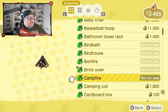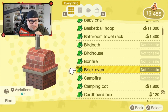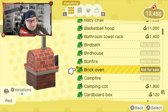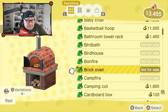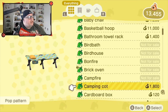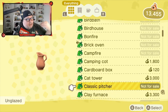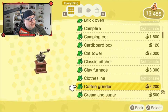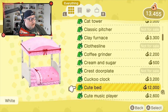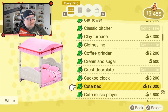Some things are marked not for resale. Some are crafting items you just can't rebuy — like the brick oven, which is a crafting item, so you can never rebuy it. But you can craft it again if you get the materials. Other things like the camping cot, cardboard box, cat tower, and clay furnace you can rebuy. There are so many things in here — it's basically your catalog of everything you've owned that you can go back and get.